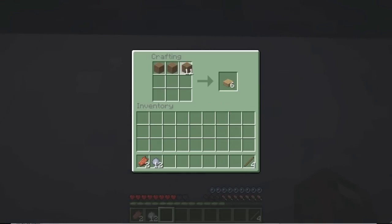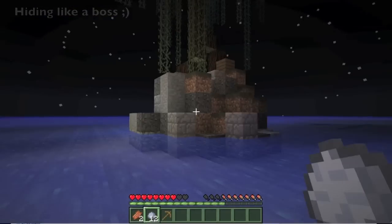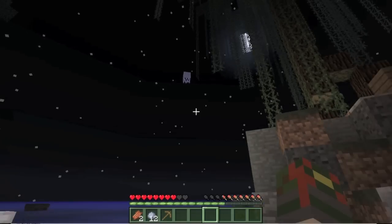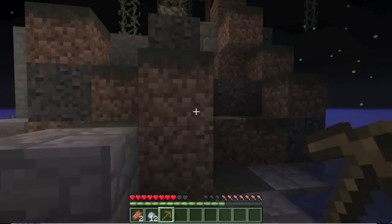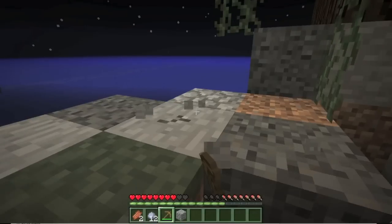I'm checking out this tower. Oh, there's a cow! A cow? That's interesting. Yeah, there's a cow — and another skeleton. Is it a moose? No, it's just a cow up on one of the pillars.